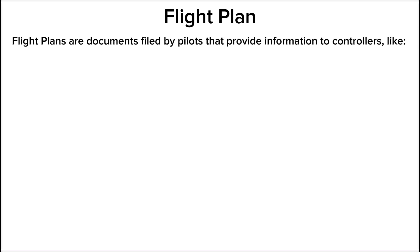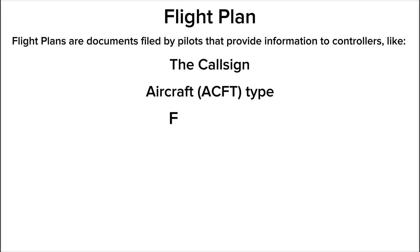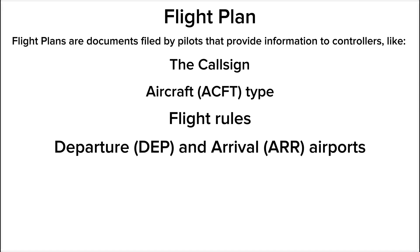Flight plans are documents filed by pilots that provide information to controllers, including the call sign, aircraft type, flight rules, departure and arrival airports, routes, and flight level.